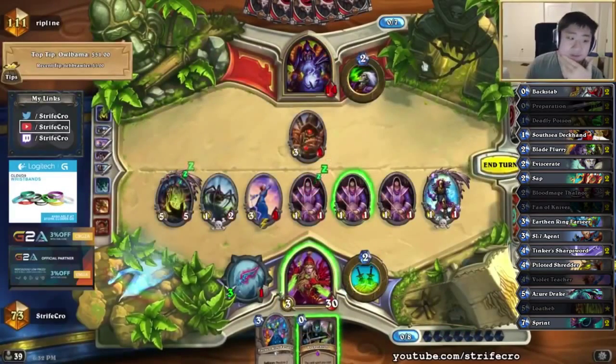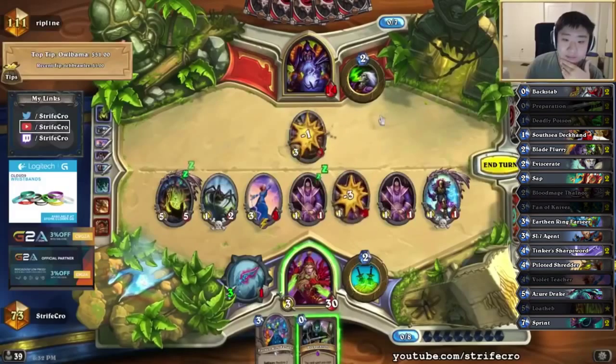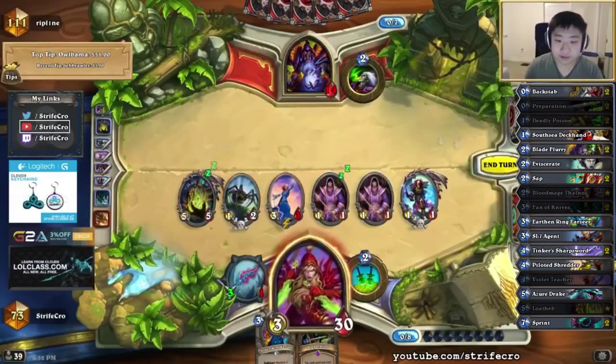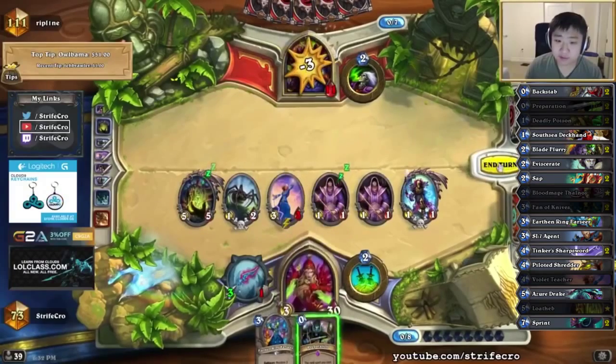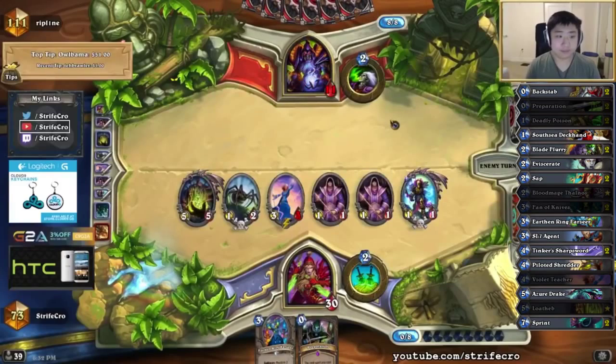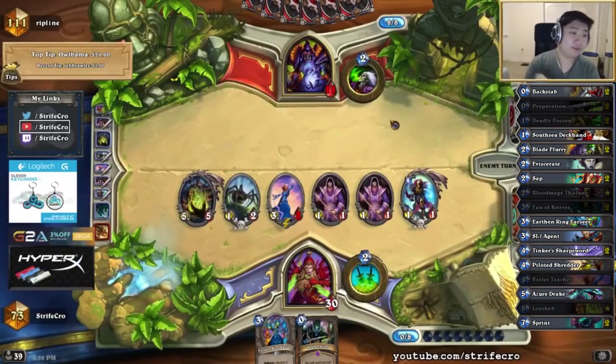It actually doesn't make sense to attack. I give him 1 more damage. Actually whatever, because I get 1 more damage in next turn. But if I draw Blade Flurry it's worse. But then if I draw Tinker's Oil it's better — like way better.